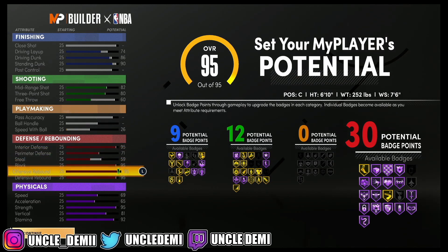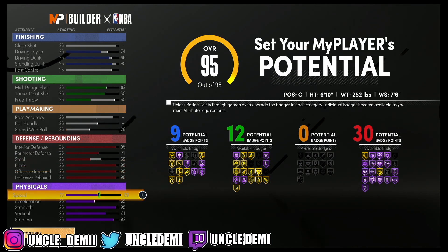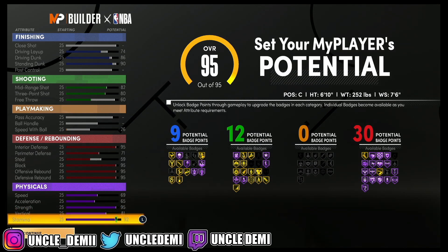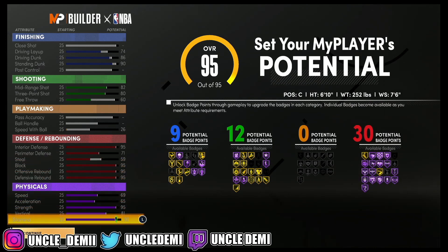99 block, offensive rebound, defensive rebound — it's just toxic. A 73 speed is really good for a 6'10", 250-pound build. You have a 69 acceleration, 99 strength, and a whopping 85 vert. The 85 vert is gonna be a game changer — a lot of people sleep on vert, but vert is extremely important when it comes to rebounding. You want to get those attributes as high as you possibly can. You have stamina at 92, and your stamina can only go to 92 at this height — it can't go to 95, so it's just maxed out at 92.